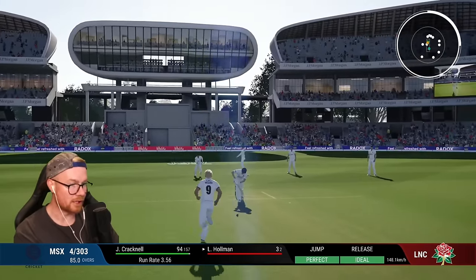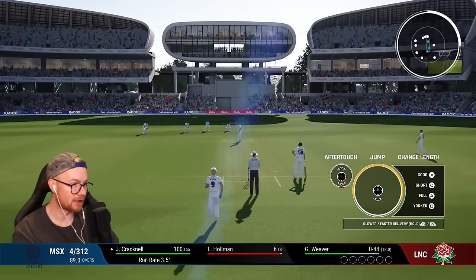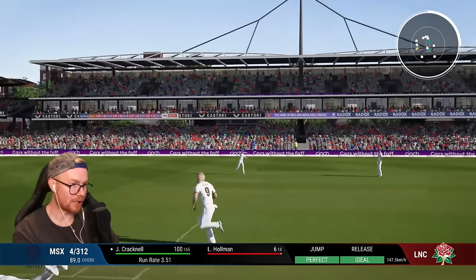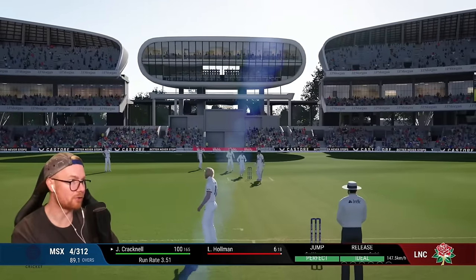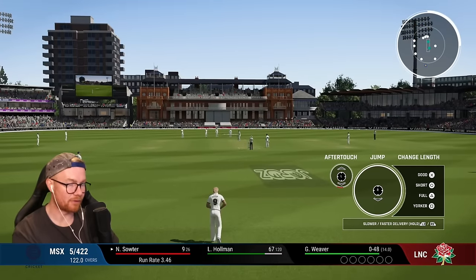Solid — Cracknel's turned up. Well done mate. None for 44 off 13, what are we doing here? Four for 312. Going this many runs on this green pitch — this is a New Zealand pitch surely. Make it stop. 14 overs, five minutes. None for 48, they're five for 422.